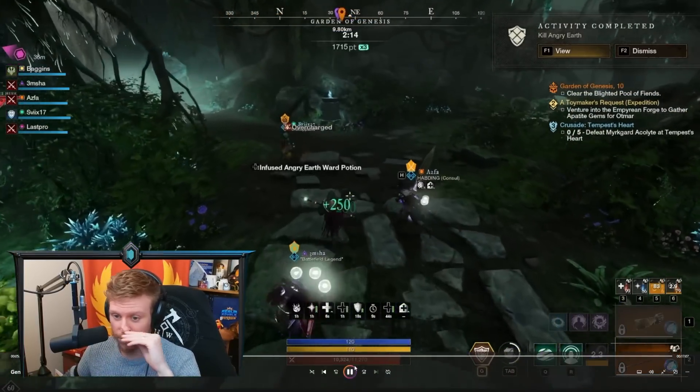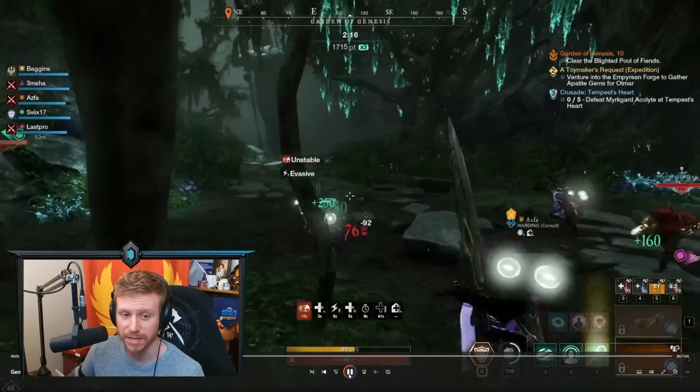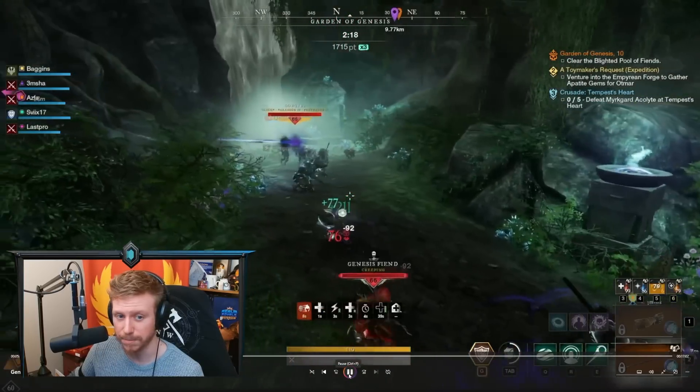This is also a pretty spooky pull. There are a couple of things we did there, and because the fight is so fast — I thought about doing this live if you can believe it, but there's no way. We are popping potions on pulls as well. We've used our Angry Earth Ward Potion here to reduce incoming damage. We've got our Regen potion which we'll frequently use. We do have Stone Form available here, and I like to have it available because you find that you pull aggro of a lot of mobs.